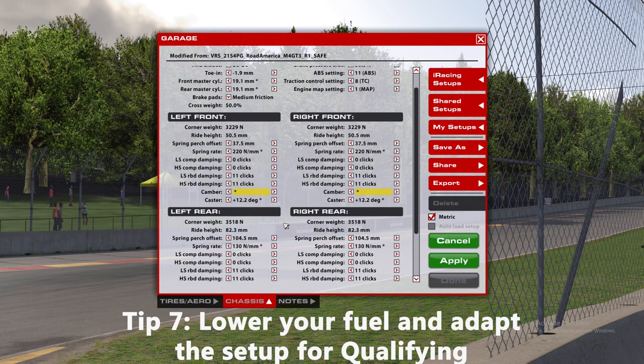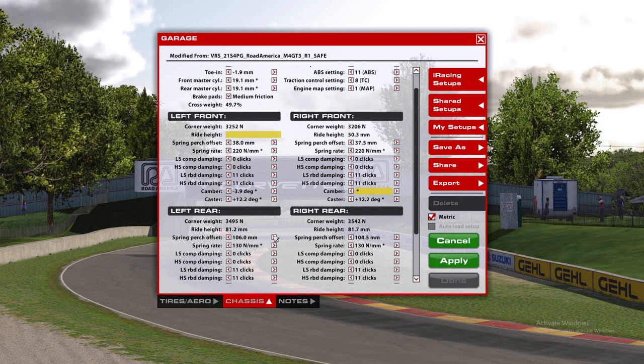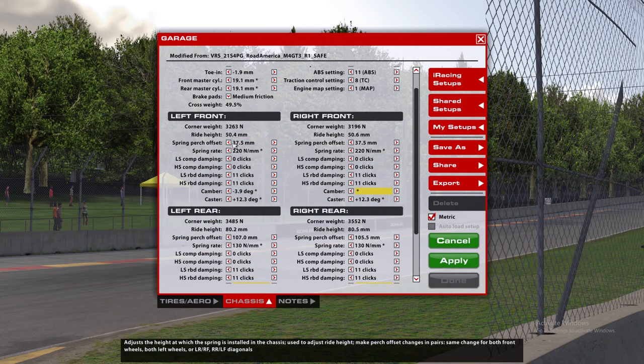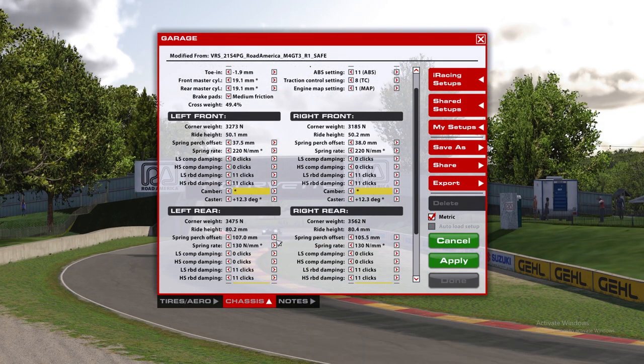Lowering your fuel will make your car faster and help it take turns even faster than with a full fuel load, but there are some setup changes you must make. Remember the ride height you had before changing the fuel load. When you lower the fuel, the ride height will change, so what you want to do is adjust the spring on each wheel in order to maintain the same ride height as before. This is an easy way to adapt a setup from race to qualifying, and it works very well.